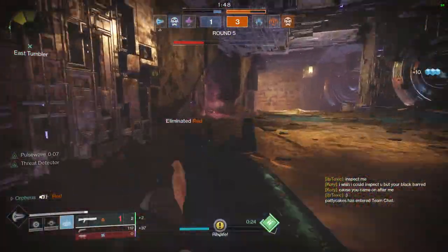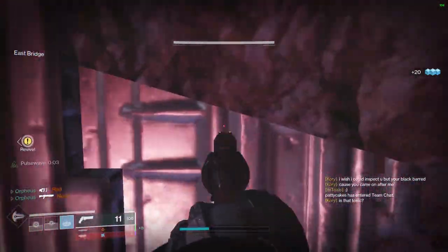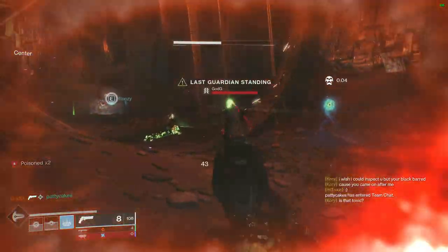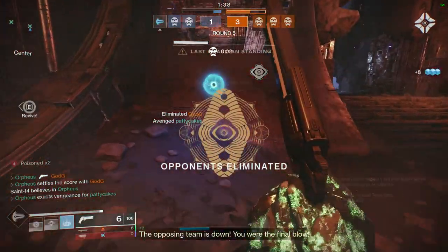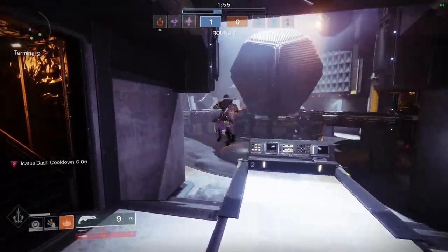If you're playing in a triple shotgun team, the most important aspect of positioning is to play with your team at all times. One of the most oppressive things to play against in Trials is a team with good close-quarter synergy. Three coordinated, aggressive shotgunners pushing the same angle or solo player will result in several easy rounds. Just be careful not to overuse this tactic as teams can adapt and start pre-firing with auto-rifles or team shot you down with ease.